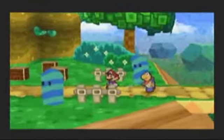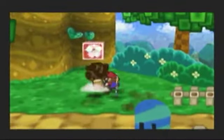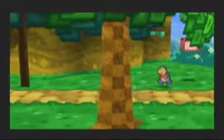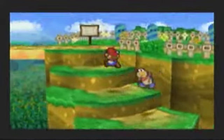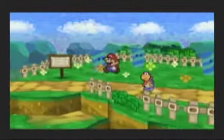In this episode, we're going to go to the Koopa Bros. Fortress at last. And that is the combination we're supposed to use to get the Attack FX B badge. All it really does is make it so your hammer attacks do certain sounds, but I really don't use them because either A, they're really annoying, B, they're really annoying, or C, they just are very stupid.